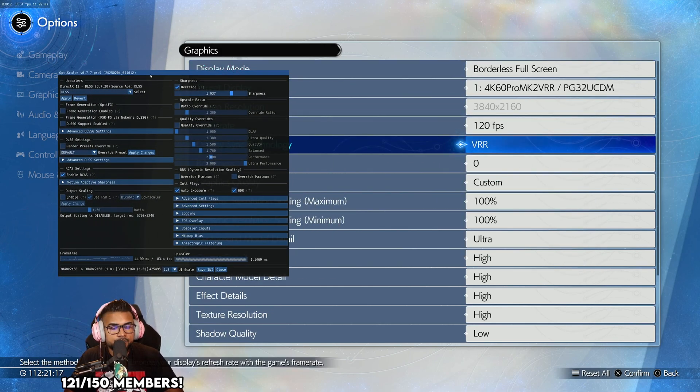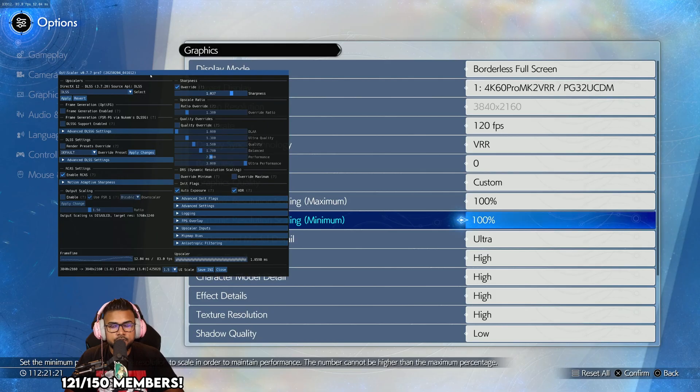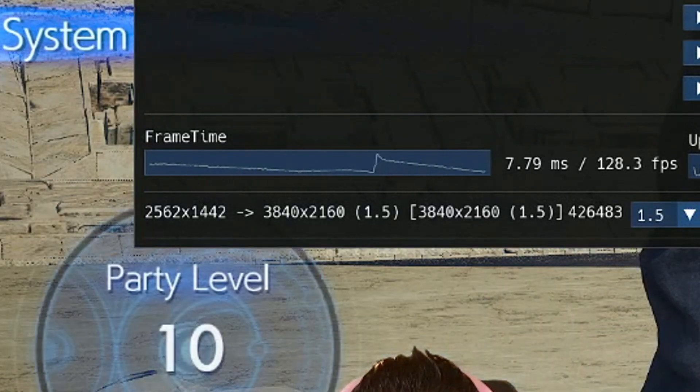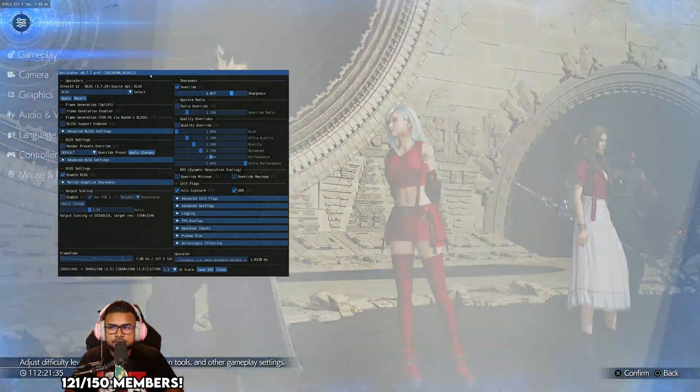If we scroll over to the side, at 100/100 it shows our image is 4K going up to 4K — no upscaling happening. If we switch to 66, you'll see it actually drops to a 1440p image — 1440p being multiplied roughly 1.5 times into 4K.